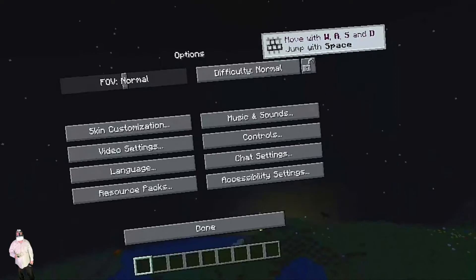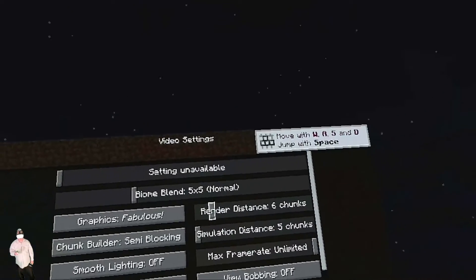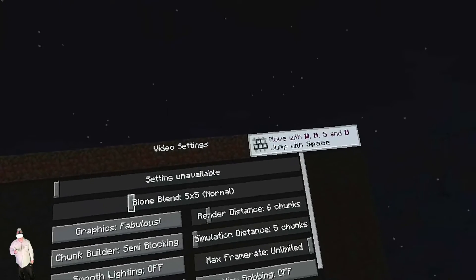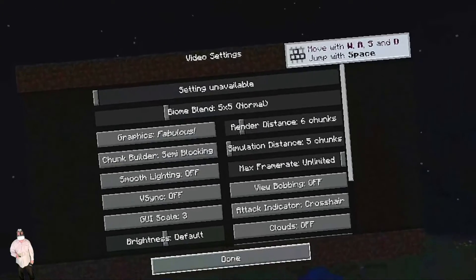Come over here to Options, go to Video Settings. The render distance is 6 for the Oculus Quest 2, and I think the render distance for the Oculus Quest 1 is 5 if I'm not mistaken. Press done.